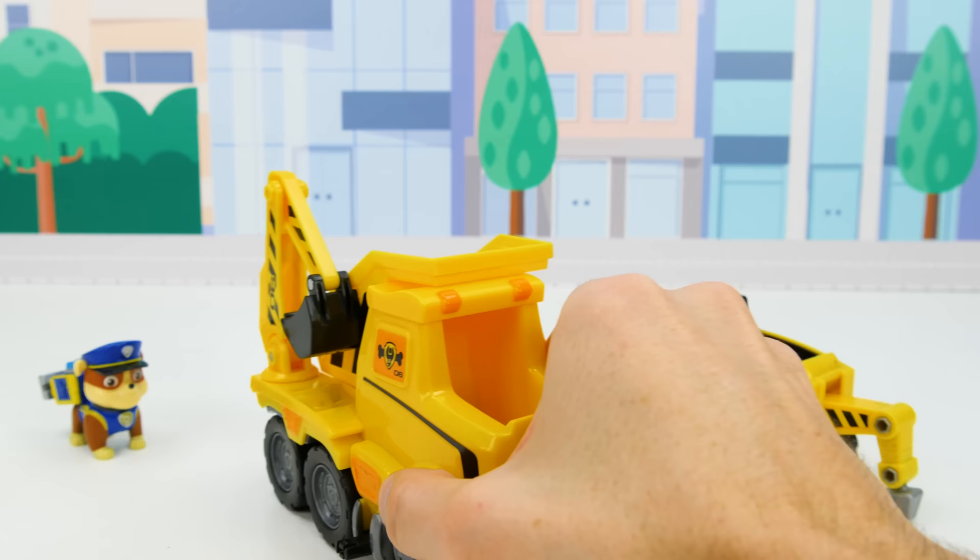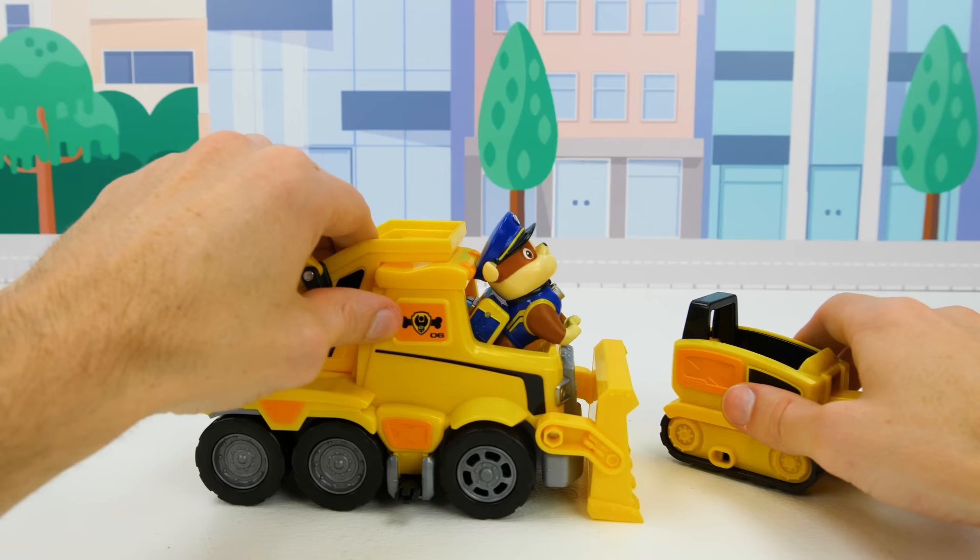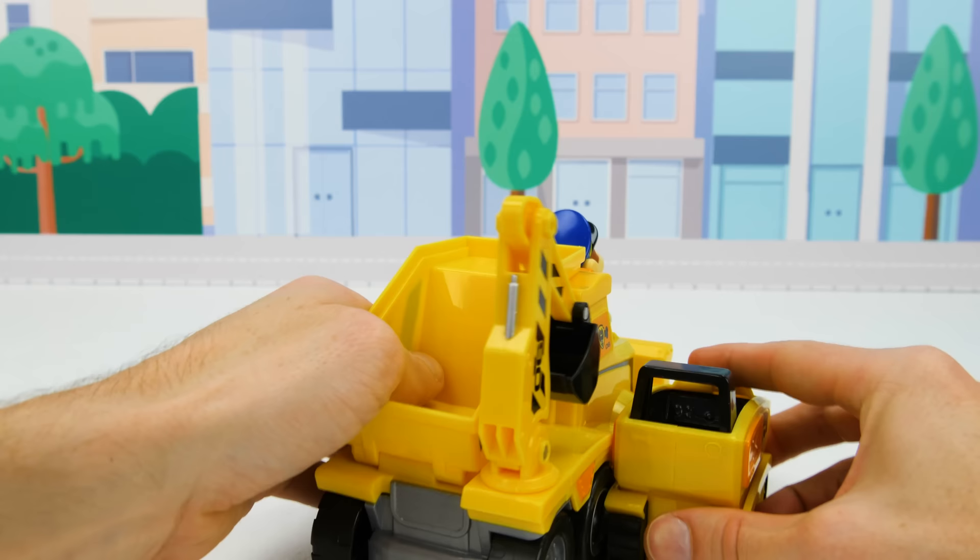The bucket in the back has plenty of room for hauling, and it has a moveable blade in the front for pushing things out of the way. Really cool. Now let's put Rubble inside — you can even snap them together like this. That's really neat. Let's send him on the way and check out our next pup.